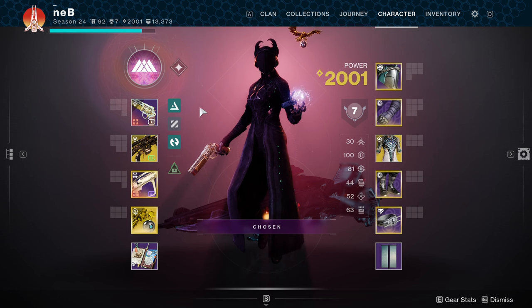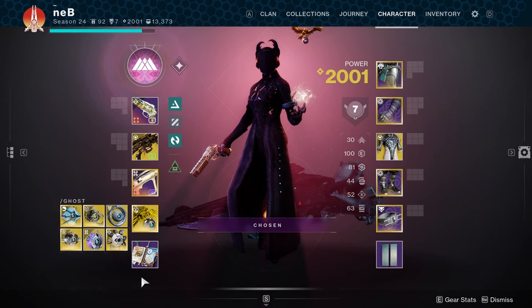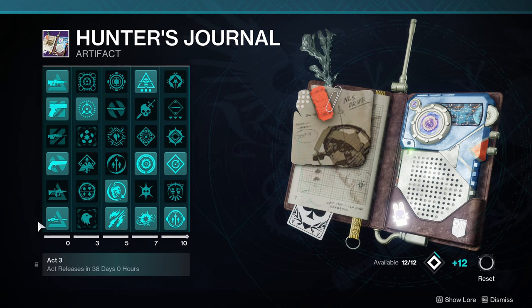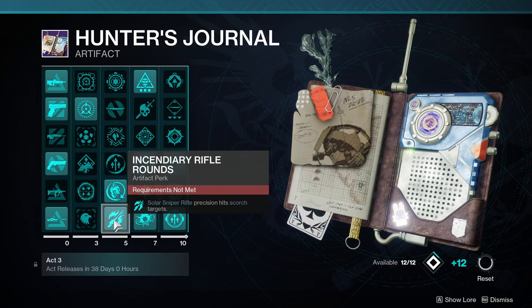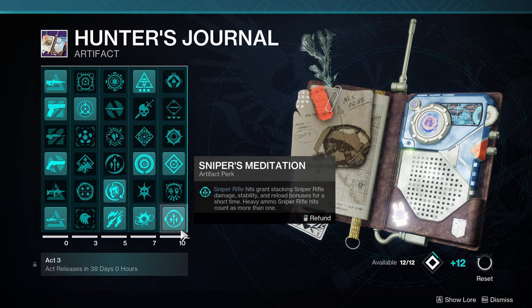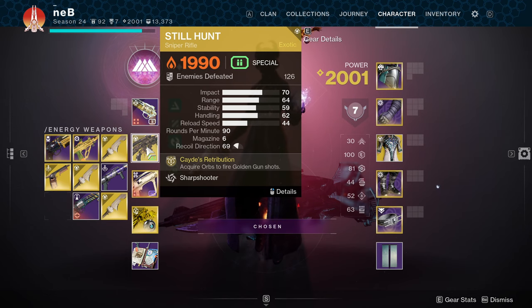I've been looking for a build to use in grandmasters and I think I've got it with the new artifact mods. We have anti-barrier sniper as well as a couple other very powerful sniper mods, and I'm pairing these mods with the Still Hunt.